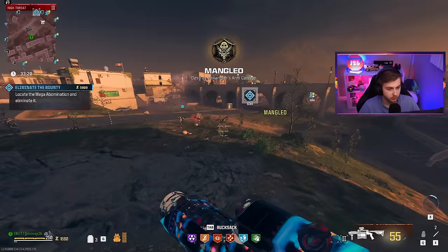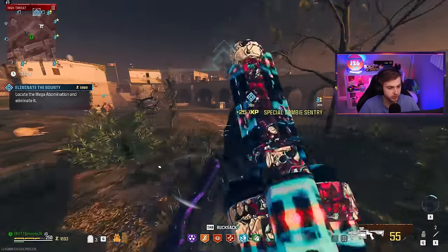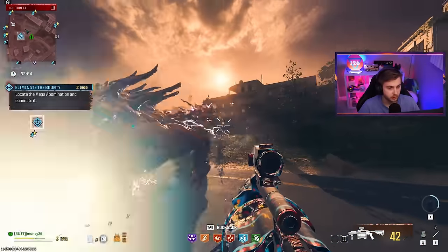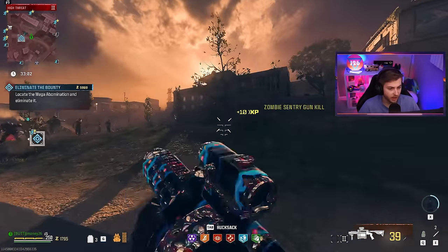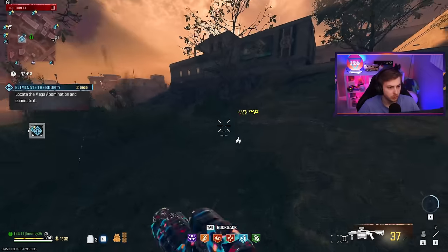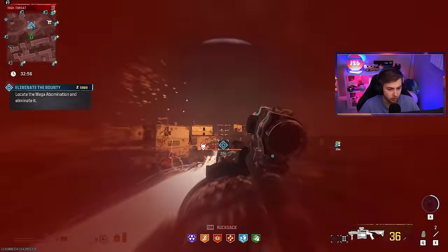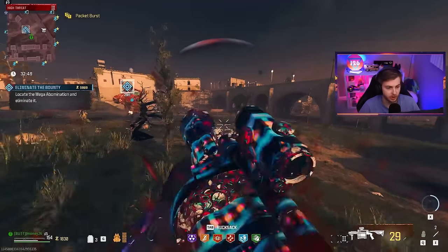For all of you five-eleven and below, that's what it's like to be six feet. This is chaos. I just need to spam these here and see if we can take it out. Why is there two? There's two red mega bombs here and one normal. That don't seem fair. I think the normal one left.